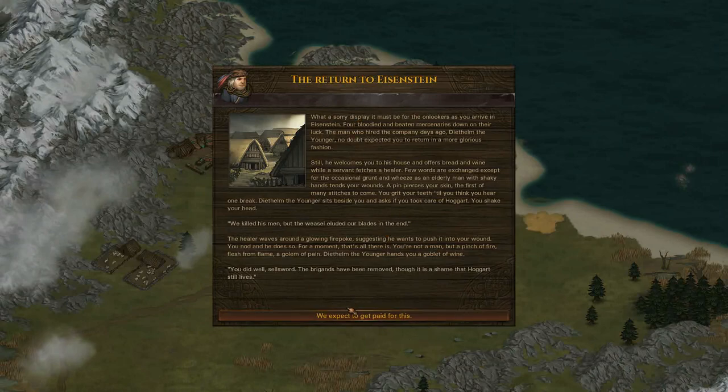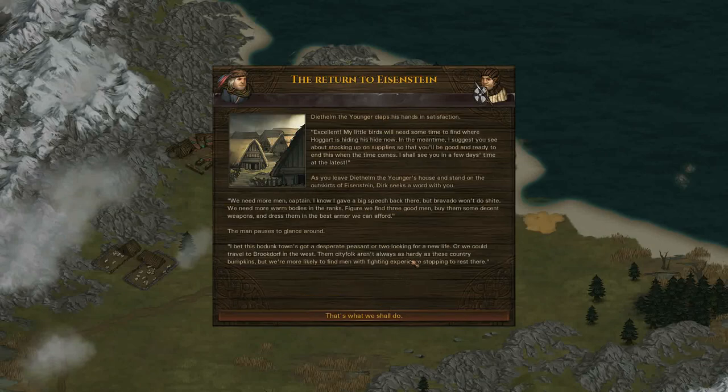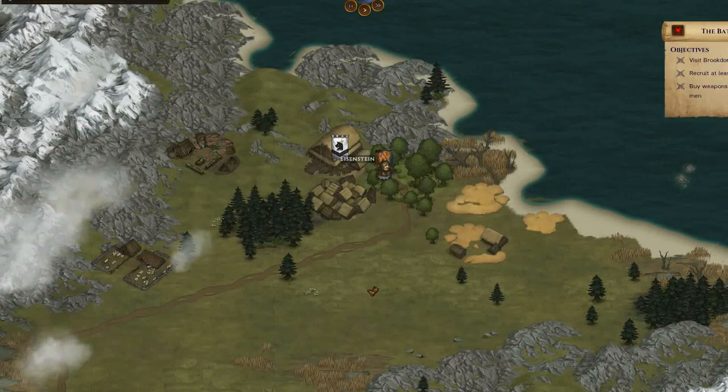Apparently we were a sorry display when we turn up to the city. So we expect to get paid for this - 400 crowns as agreed upon. And you have two options: you can either go after Hoggart, or you can decide to do your own thing. I normally go after Hoggart because you get paid a bit more and you know what you're fighting.